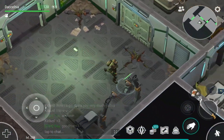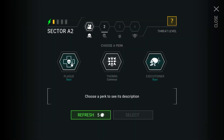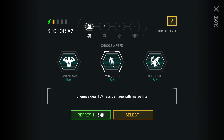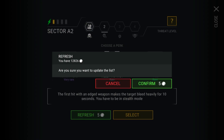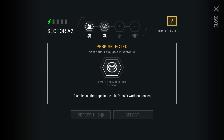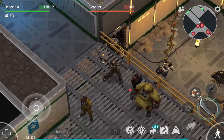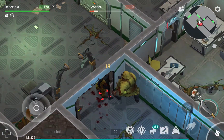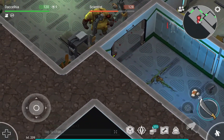We skip the introductions and go directly to choose a perk. The threat of sector A2 is increasing due to the increase of armor for the zombies, so this will be kind of exhausting to play. I didn't like any of the perks, so at the end I chose the emergency button, which will disable the traps in the sector.